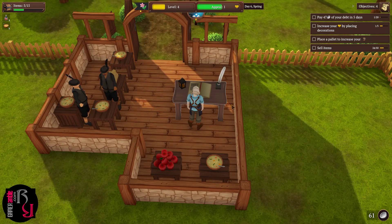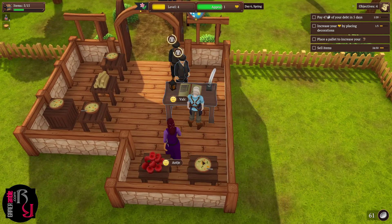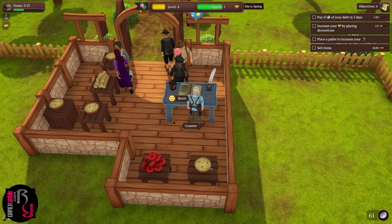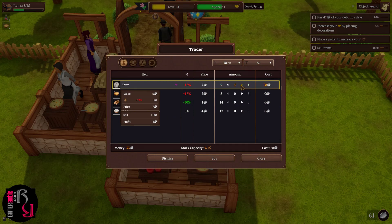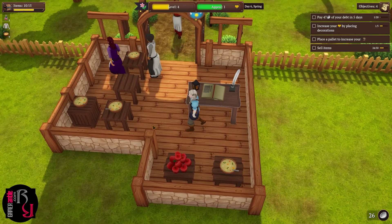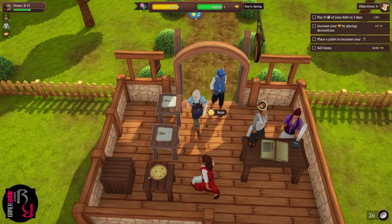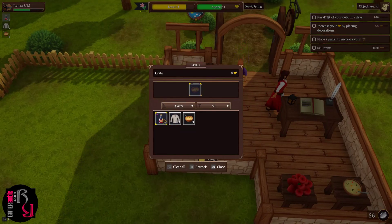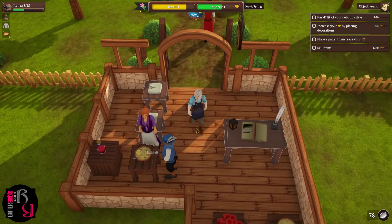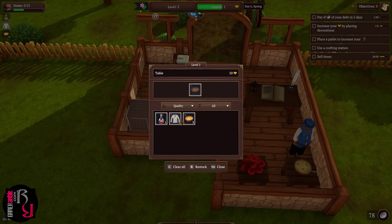We manage to buy a pallet and place it, then learn it increases the shop's total item capacity rather than acting as a stackable surface. We also investigate the crafting station — it doesn't appear in the obvious buy menus. We place a shelf and explore the unlock tree, which shows Elegant, Painted, and Rustic style options with lots of furniture to unlock.